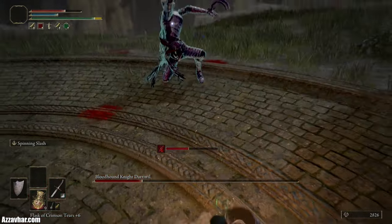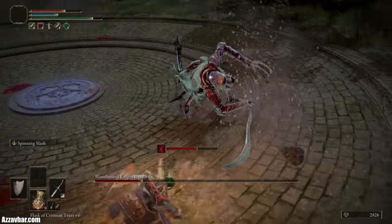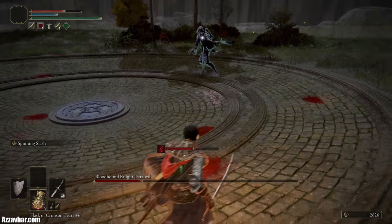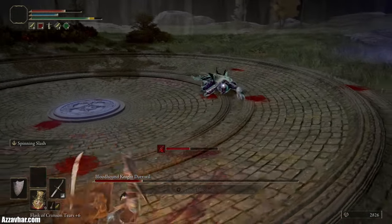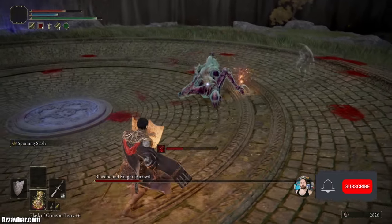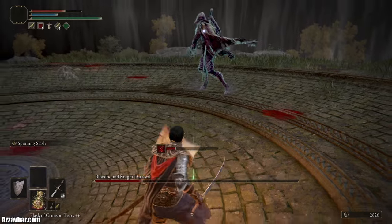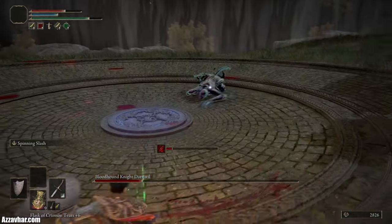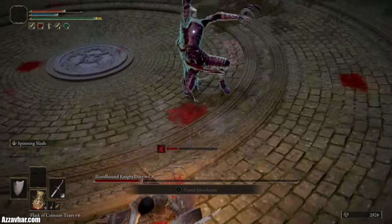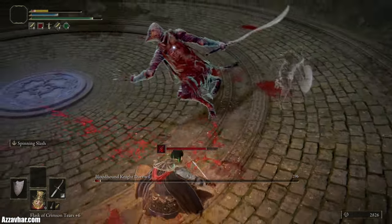Once you learn his combos and his moveset, this is the one where he's going to jump up — he's always going to jump up and then follow that with a sword strike down, so just watch out for that. You can use that time to punish just here. He usually rests on the floor for a good few seconds after the jump.